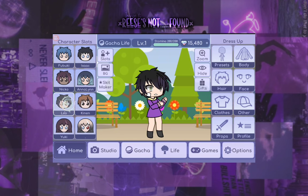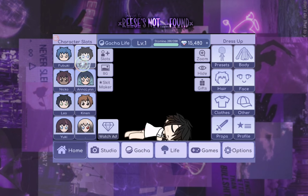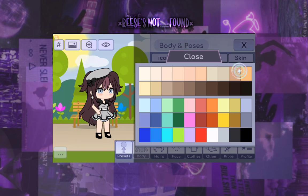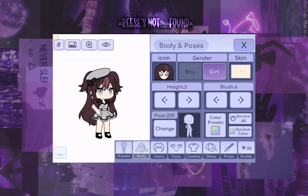Now to find a character to edit. I don't remember making this OC but let's use her. First I need to set her up for the edit.